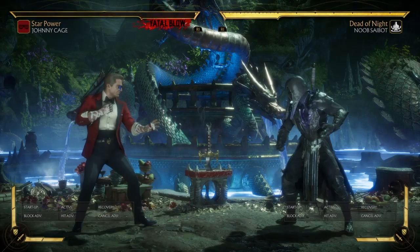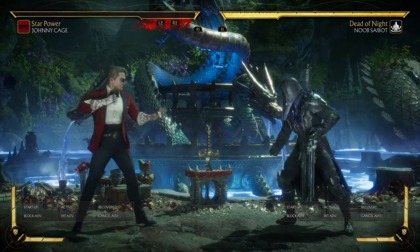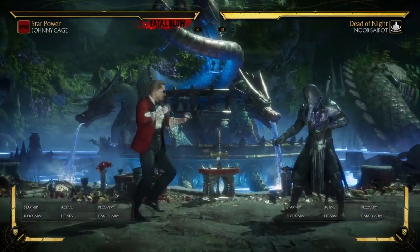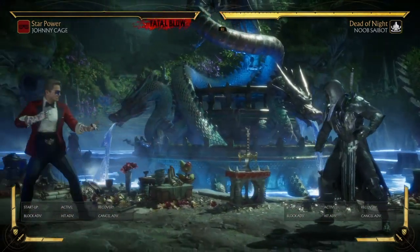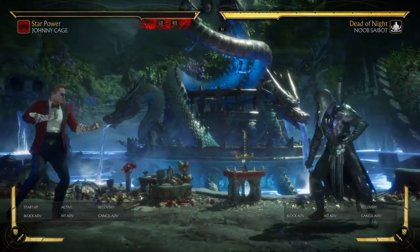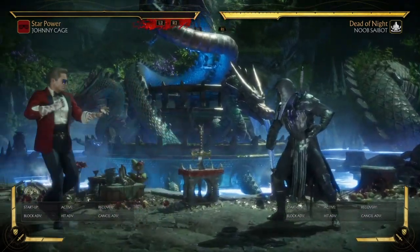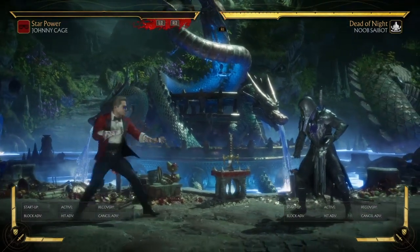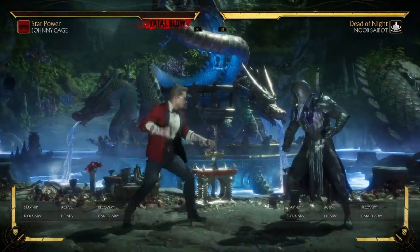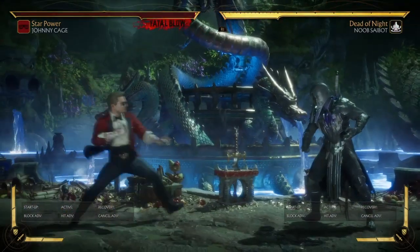Another thing is that you can dash up and back up, and you have enough time to react to what they do. If I threw Noob Saibot right there, I could dash up and then walk backwards and go for a shimmy, then whiff punish them depending on what they throw out at Johnny Cage, or I could hit them with a projectile or a shadow kick.